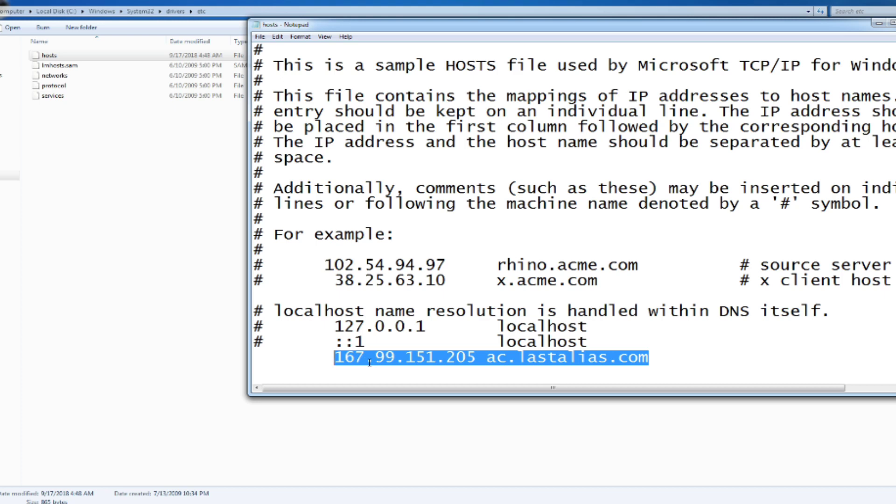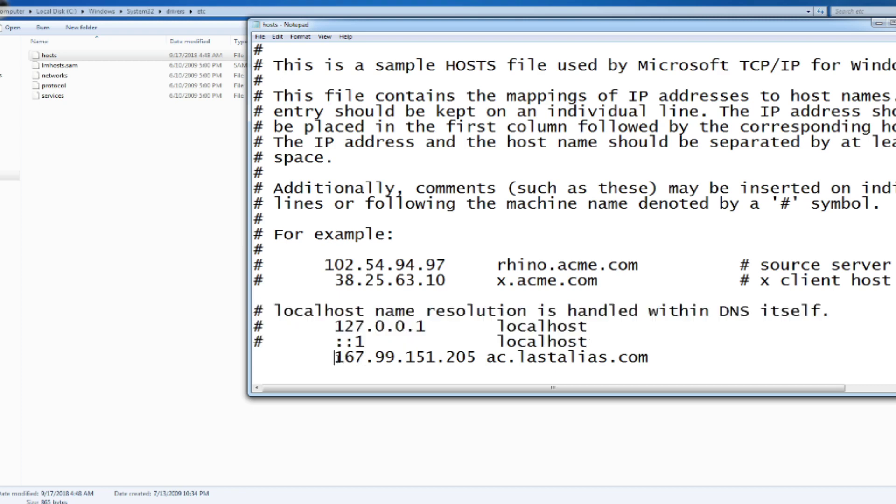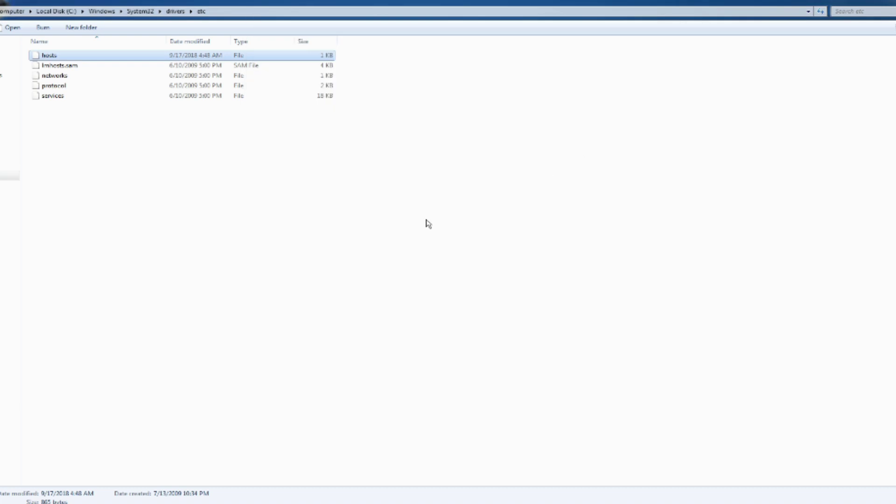This right here is what you need to add — just add it to the very bottom, that's all you've got to do. All the stuff that's highlighted is already there; you're just adding this one line. When you're done adding that line, click Save and close it, and when you go back into Asheron's Call the dungeon map will be working.